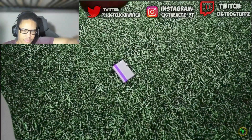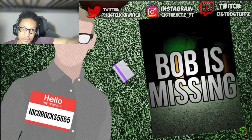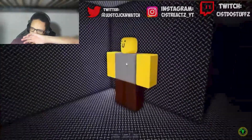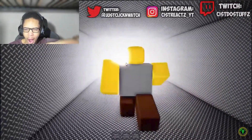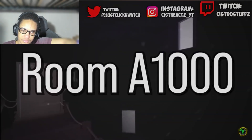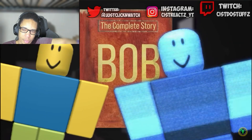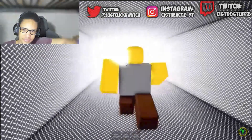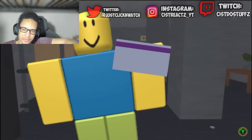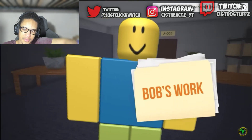On one of the desks in Rooms you can find a purple key card that you can't pick up or interact with — and nowhere in this game do you need to use a key card, making it even more suspicious. This key card does however make an appearance in another Roblox game by Niko Rocks 5555: a horror game called 'Bob Is Missing.' If you manage to rescue him and get the game's good ending, you and Bob exit through a bright white tunnel — very reminiscent of the glowing white doors in room A1000's void.